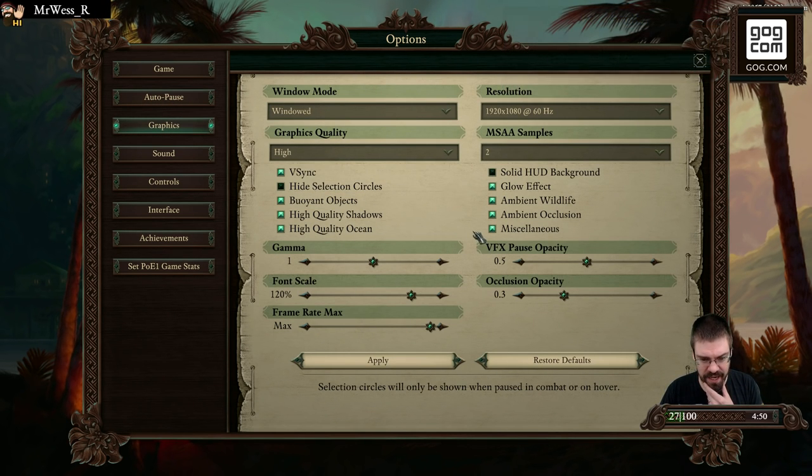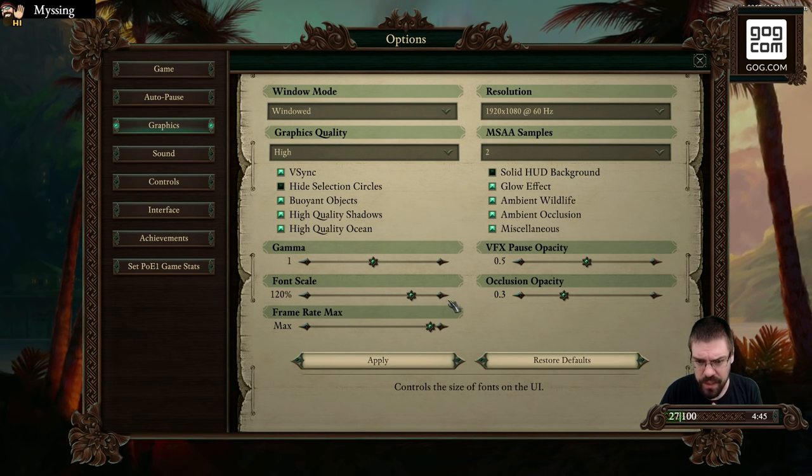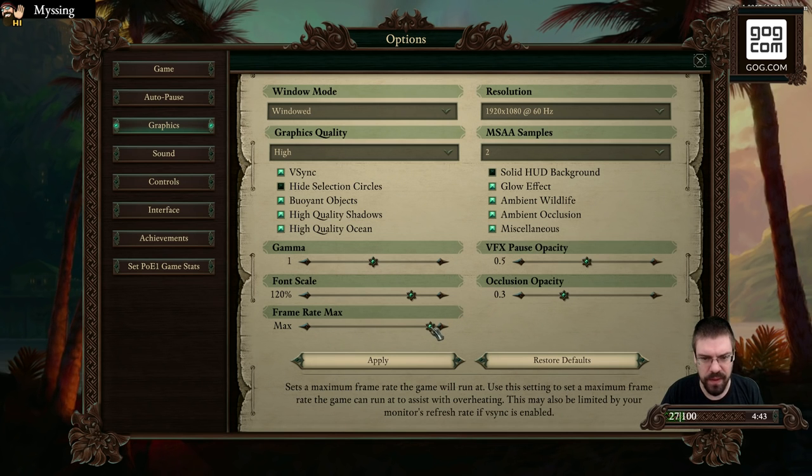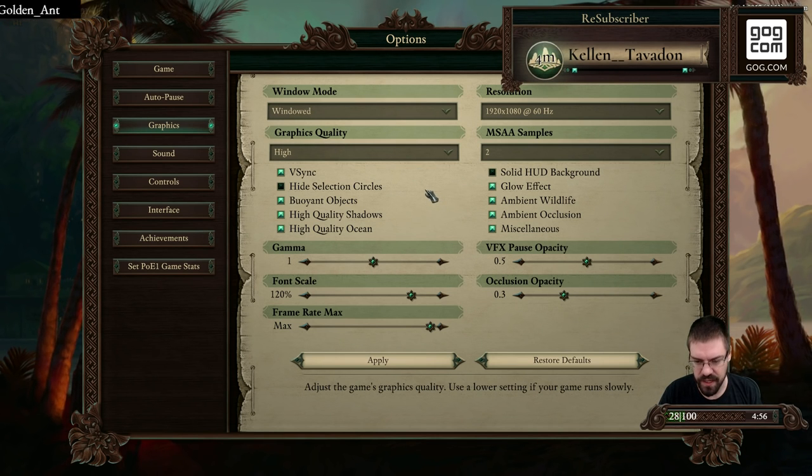Graphics — everything is high. Font scales default at 120. We also have frame rate all the way maxed, all this stuff turned on. Looks good. Running it in windowed right now, which is fine.